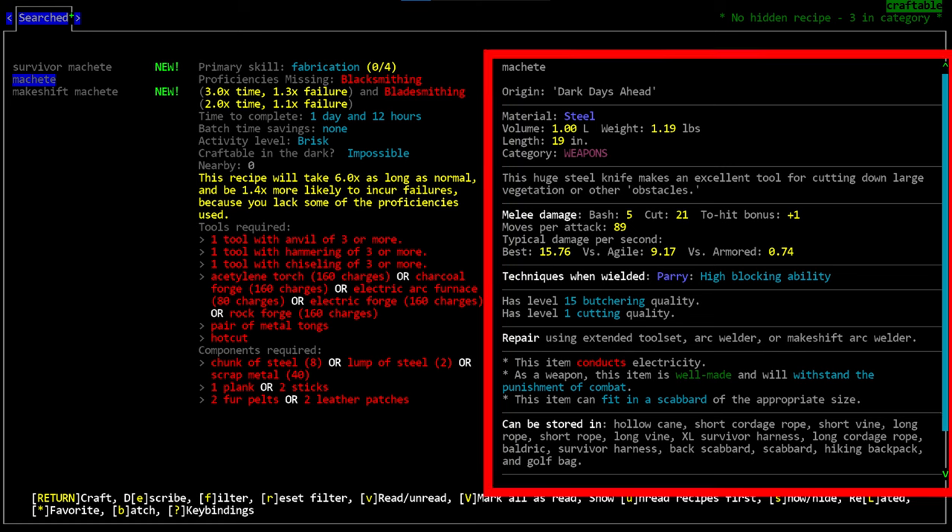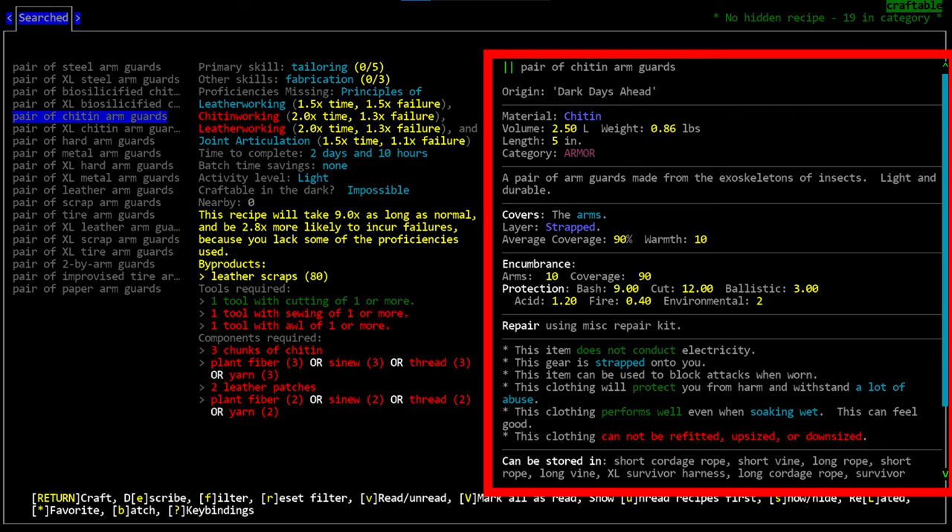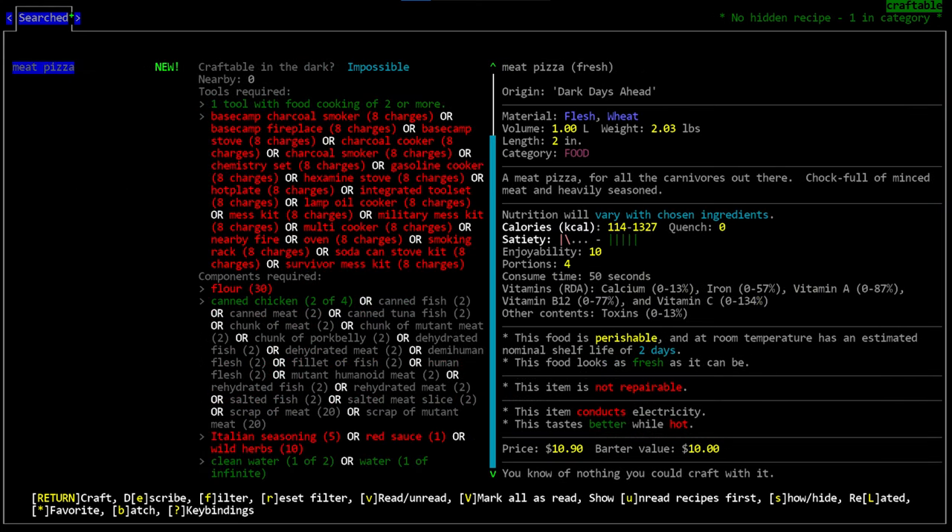On the right side of the screen we see the final product of the craft. The display varies widely depending on what you're crafting — food items display differently from weapons or clothing. For food specifically, the final product inherits information from the ingredients you use. For example, crafting a meat pizza with canned chicken versus chunks of meat will yield different calorie counts on the final product.